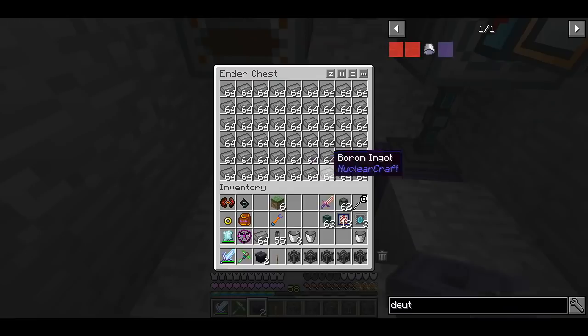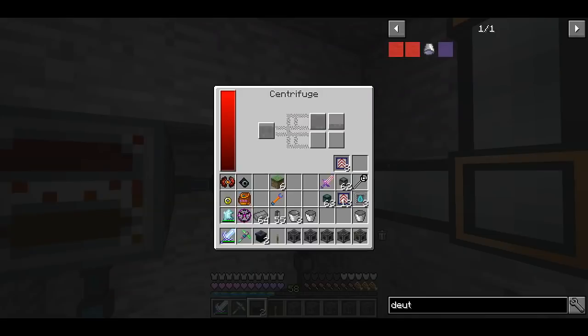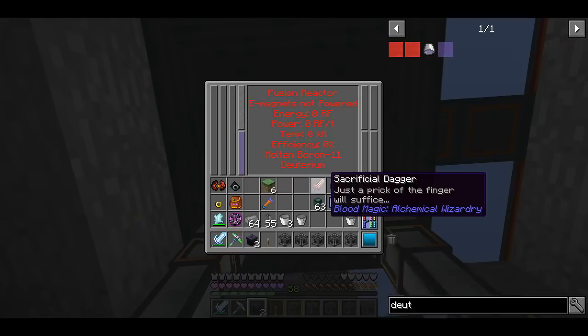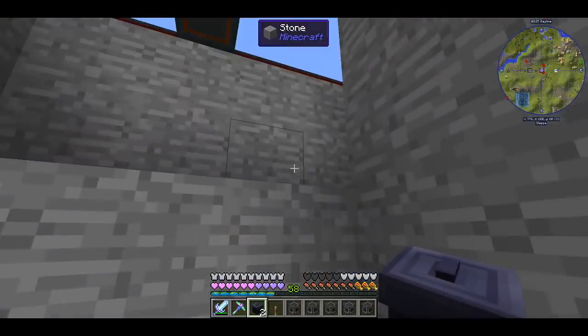I have an ender chest hooked up to our ME system, and it's full of boron. The boron goes inside this melter, gets melted, then goes inside the centrifuge and we get molten boron 11 as well as molten boron 10. Molten boron 10 we're voiding through a trash can, and molten boron 11 goes inside the reactor. This reactor now has molten boron 11 as well as deuterium.